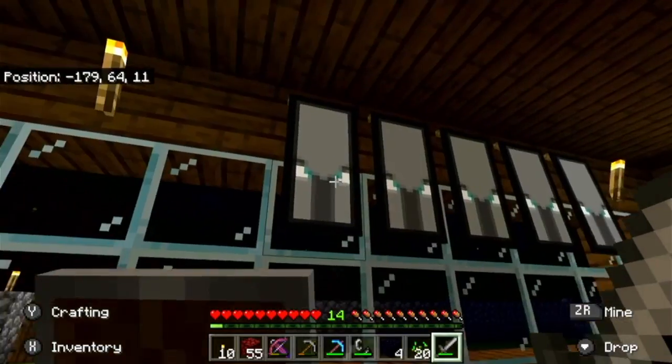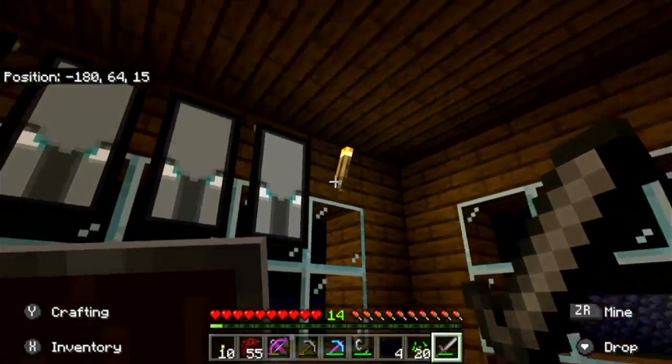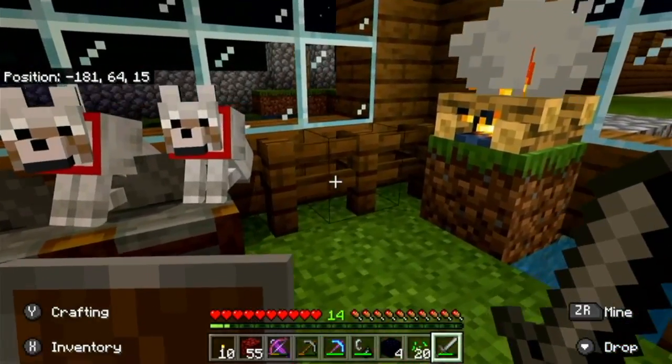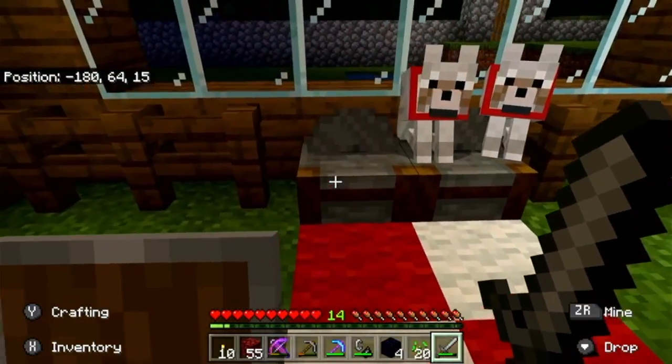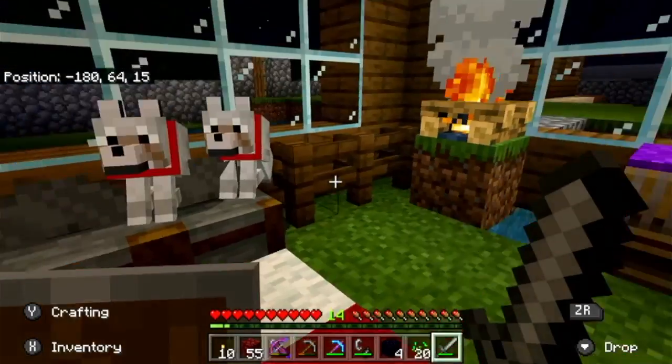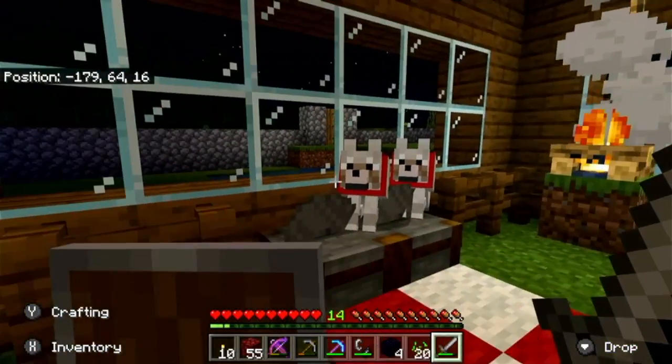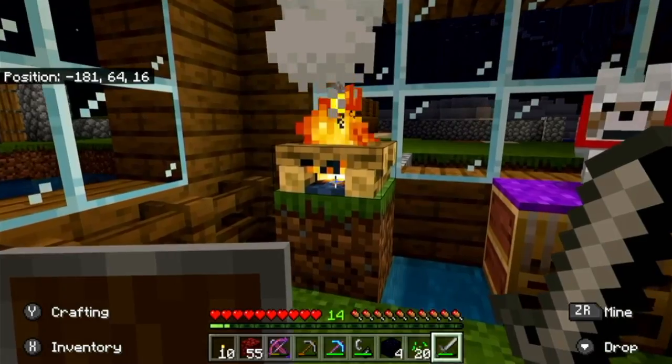So we have some windows, pillager flags that I captured. We have a cool little fence spot with carpet. And this is my stone cutters. As you might see, I have a ton of dogs — I really like getting those dogs.